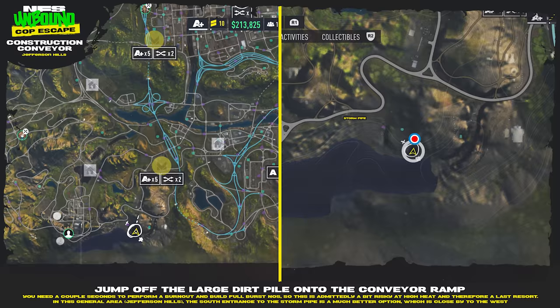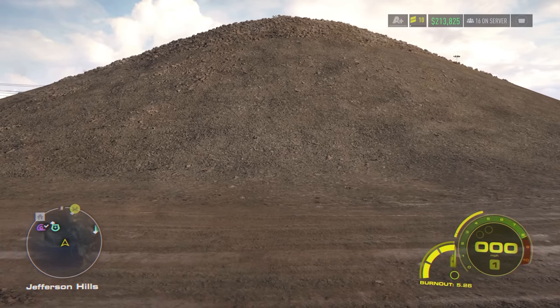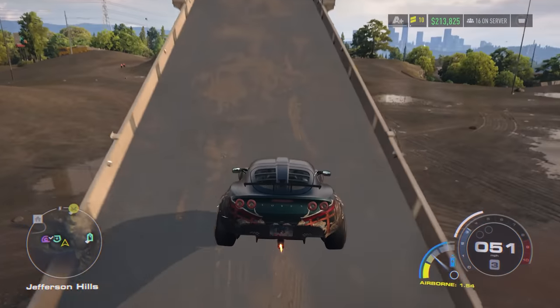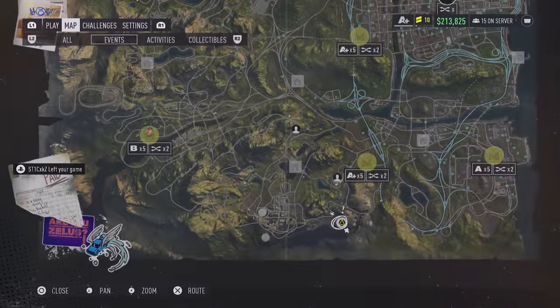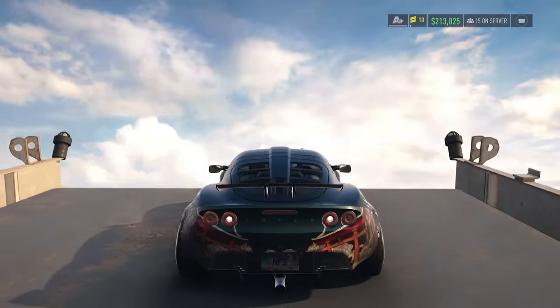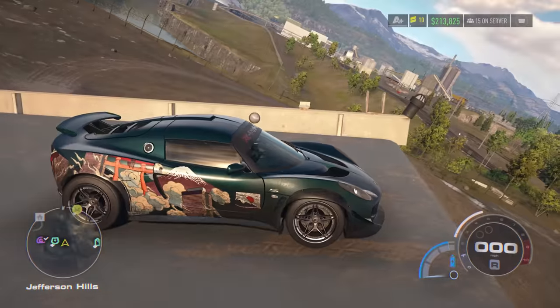Lastly, there's a construction conveyor in Jefferson Hills. Jump off the large dirt pile onto the conveyor ramp — you need a couple of seconds to perform a burnout and build full burst NOS. This is honestly not the best situation because it's a little risky at high heat, so use it as a last resort. But if you can make that jump onto the conveyor ramp, you'll be completely safe from the cops. If you're in this area anyway, you might as well take the storm pipe instead.